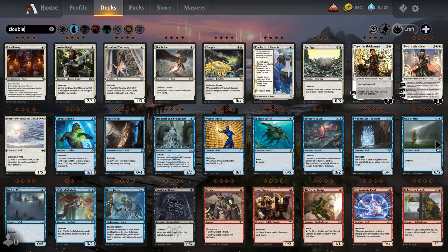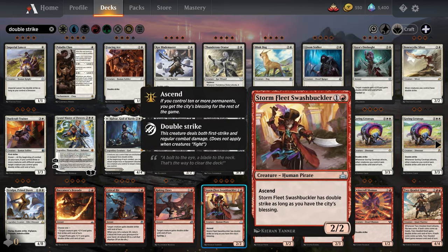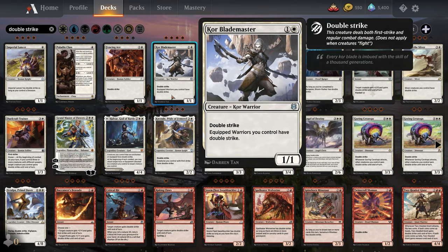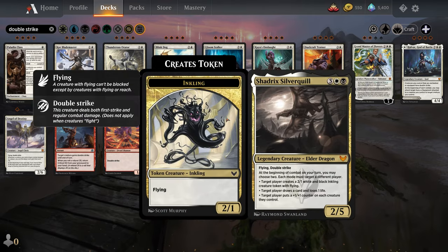Next up is Double Strike and First Strike, and these go hand in hand. This is one that confuses a lot of newer players, but it's pretty straightforward once you understand that during the combat phase, during the damage step, there are actually two separate damage steps. There is First Strike damage that happens, and then after First Strike damage happens, normal damage happens. If no creature in the combat has First Strike or Double Strike, you just ignore the First Strike damage phase. A creature with First Strike will deal damage during the First Strike damage phase — basically they'll do their damage before the other creature has a chance to.